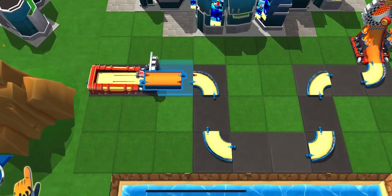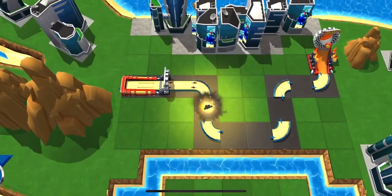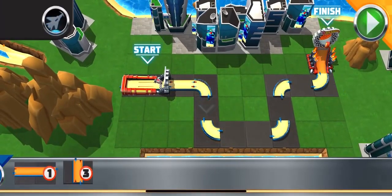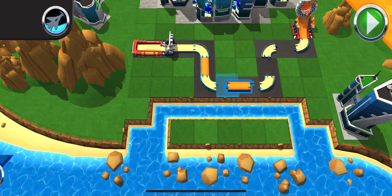Here are your track pieces. Get busy building. Just grab a track piece, slide them over, and drop them where you think they fit. You got this! Test your track at any time by pressing the go button.